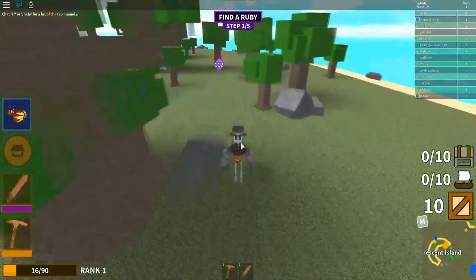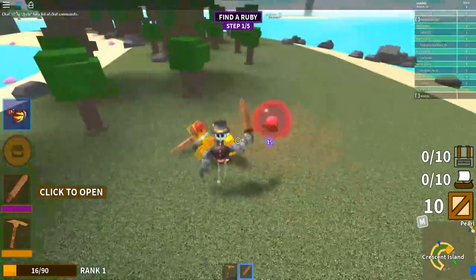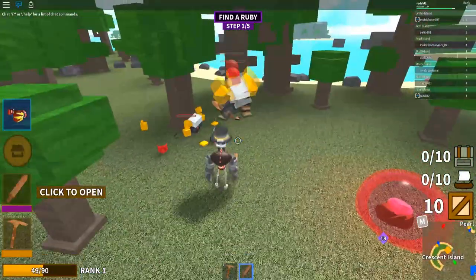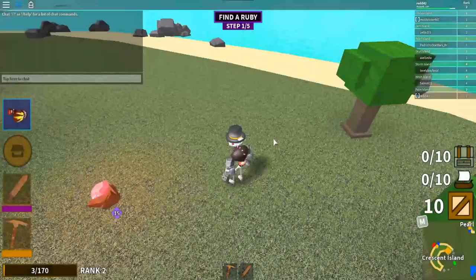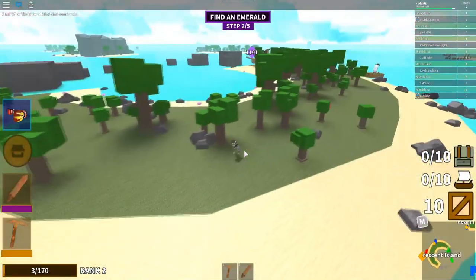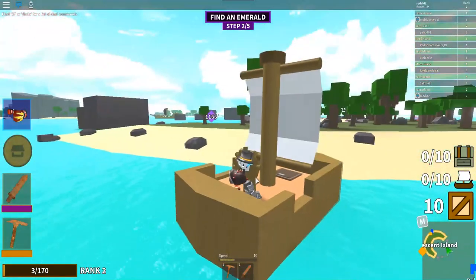Here we're getting close to the first crystal, which is the ruby. Once we start to get close to it, we touch it and enemies start to spawn. Get your sword out and start attacking them - this is sped up about two times. We kill them, there's a little cutscene, and we get the ruby.